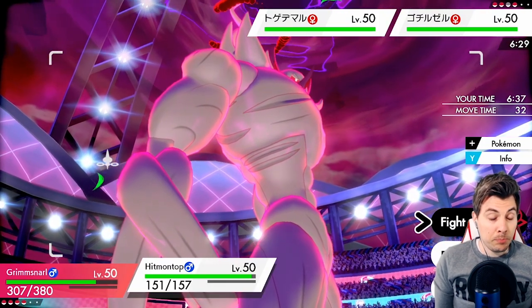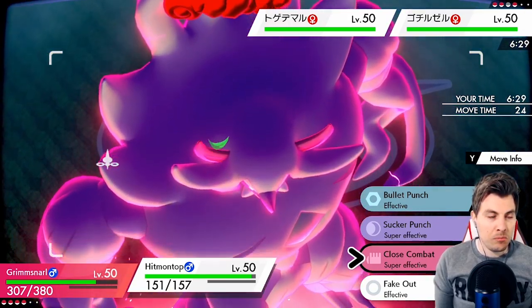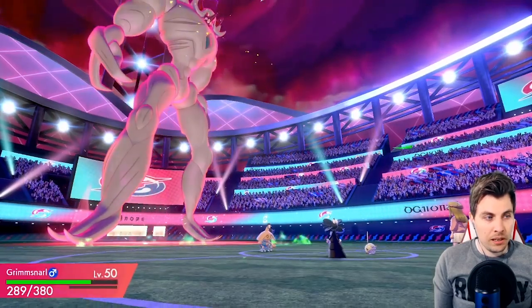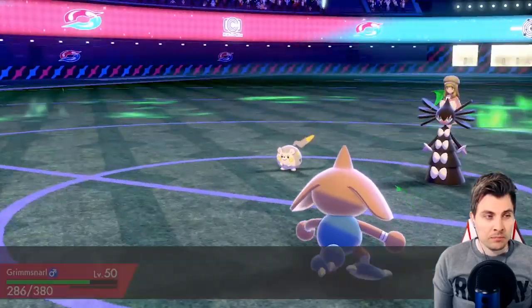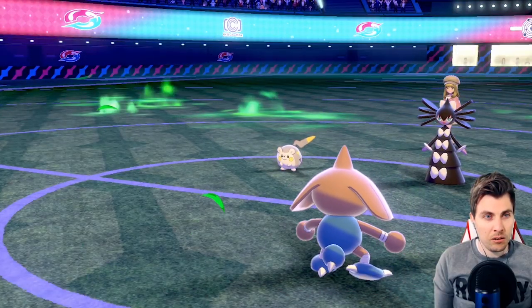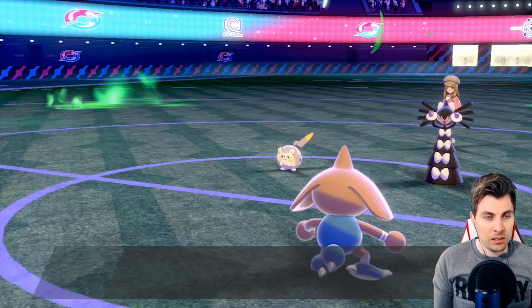We could potentially stay in and Close Combat the Togekiss — might not be a bad shout since we can potentially take it down to its Sash. I think we probably lose Hitmontop here. Oh, that's way better — I didn't expect Hitmontop to actually outspeed the Gothitelle. If you're running Competitive you'd want to go a bit faster maybe, but I don't mind that at all.